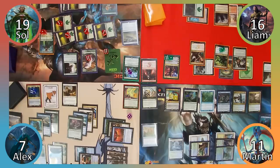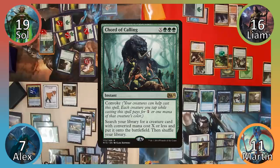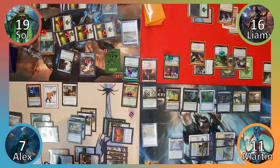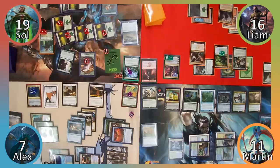Sol asks for temporary immunity from Liam and myself in order to swing his army at Alex, and we both agree. Alex is not too pleased by this, and casts his signature spell, Chord of Calling where X is 4. Liam moves to counter the Chord, but Alex strikes a deal with him to let it resolve, and Liam is persuaded to do just that. Alex then searches his library for Magus of the Moat and puts it into play, preventing Sol's army of wolves from attacking. We plead with Liam to remove the Magus by forcing it to fight the Atarka, but Liam refuses. Well there goes that plan.